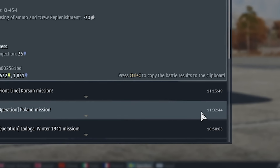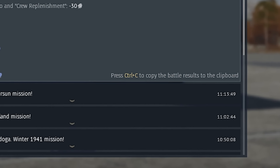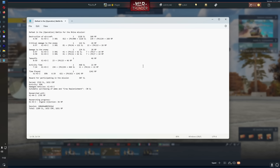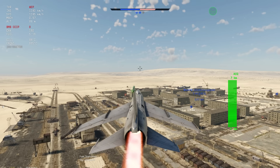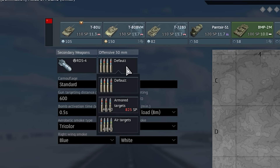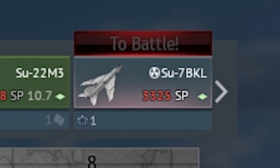If you open up the envelope in the bottom right corner of your screen, you can copy and paste your battle results and show off how few silver lions you earned from the last battle. If you get too many nukes and need an extra challenge, you can add armoured target belts to the vehicle and increase the spawn cost to 3300 spawn points.